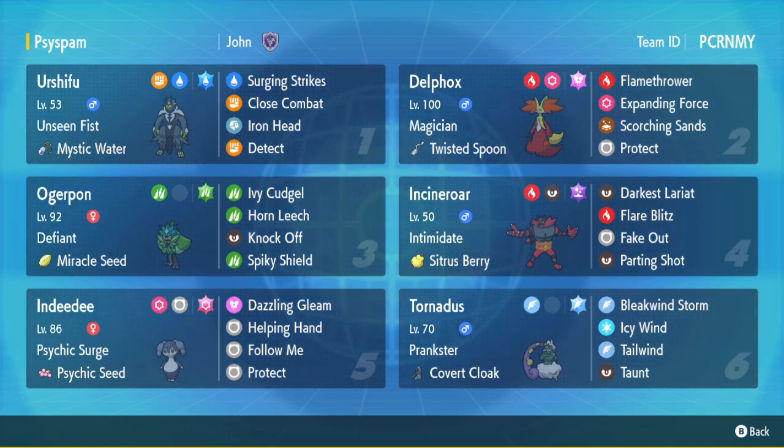We also have Mystic Water Pelipper, which is kind of a no-brainer on this team. Rental code is up in the corner if you guys want to use it. I'm going to keep bringing daily uploads going into the new year — keep showing support and I'll keep it up. If there's anything you guys want to see featured or any specific Pokémon you want me to try, let me know in the comments. Let's hop into some games.